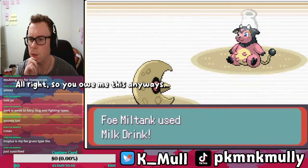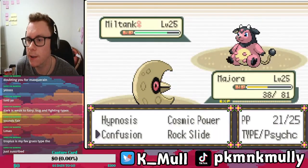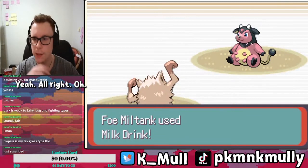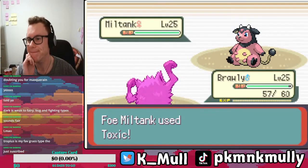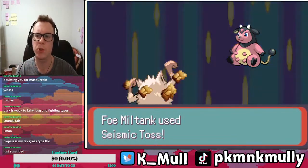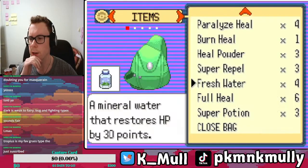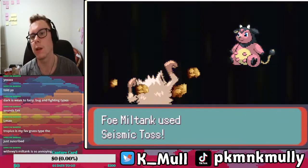Let's go for a Rock Slide. You outspeed us anyway — it's gonna be one of those battles. You're just gonna keep spamming it, aren't you? Probably going to go for Milk Drink. I think the move is Cross Chop. Toxic. And of course we miss — why not? Seismic Toss does about 25 damage. High crit, high roll. I need to heal. Super Potion — better move. Whitney's Miltank is so annoying. I definitely struggled with that as a kid.